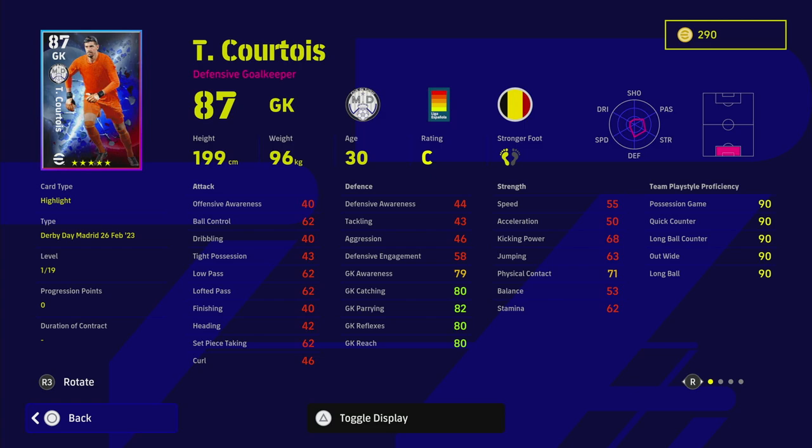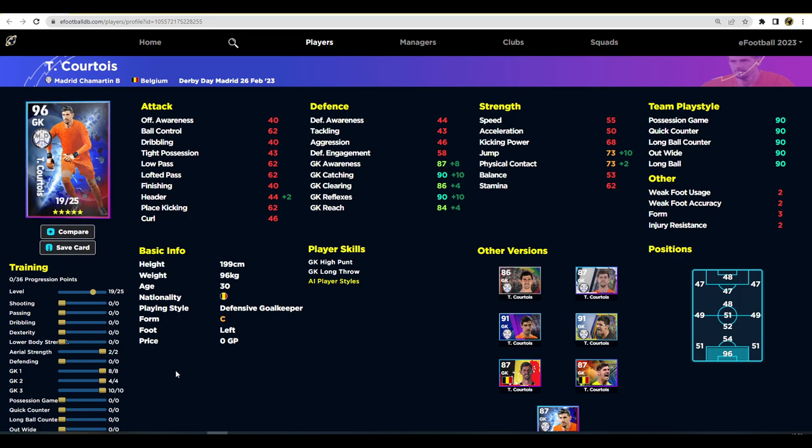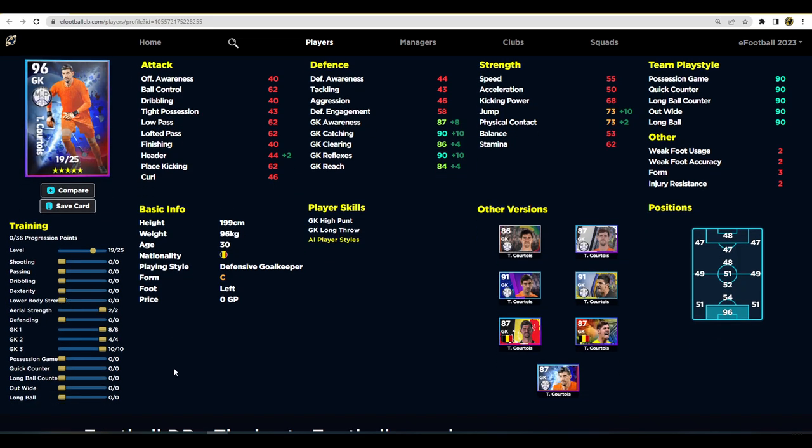Long throw is very effective — it's way more accurate than kickouts, so that's what you'll be using a lot of the time. Courtois also has unwavering form. He's on C rating this week but that's not a big issue. His goalkeeper stats are a base line of 80, 82, 80, and 80, then 79 for goalkeeper awareness — everything in the 80s.